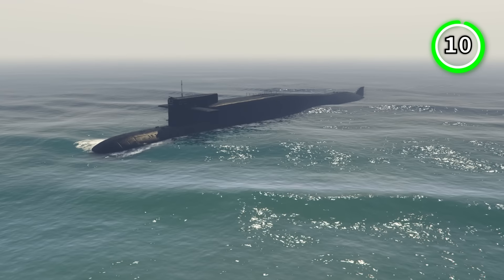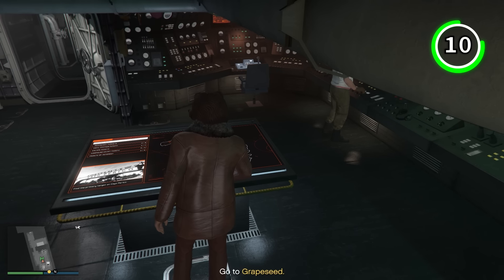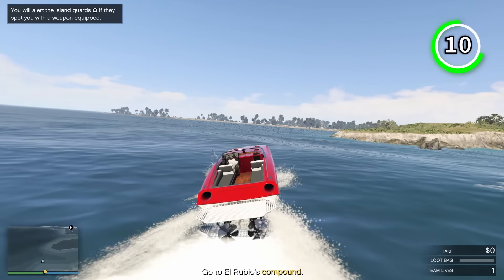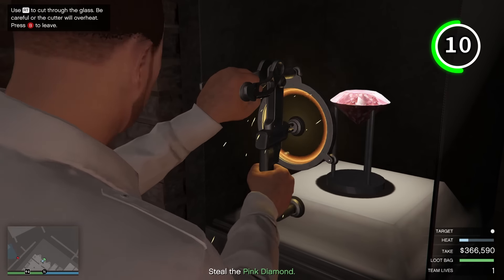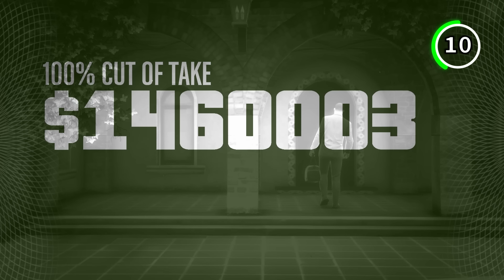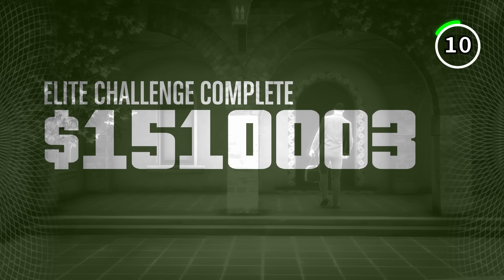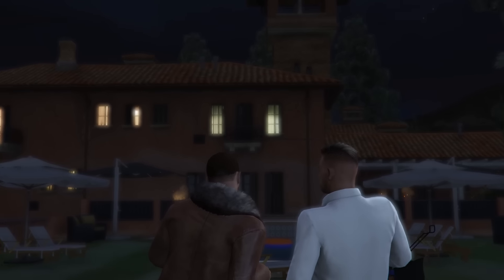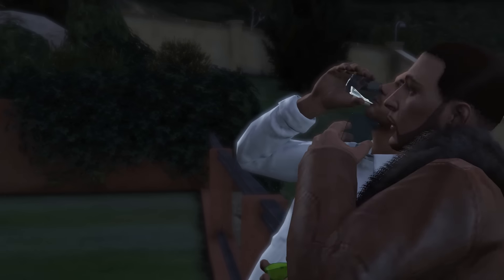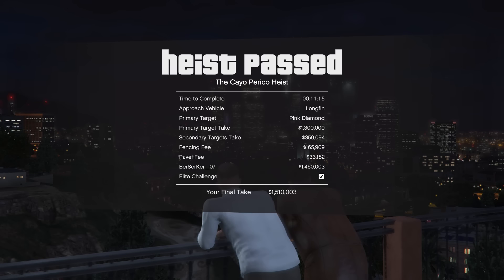Which leads me to the final thing on this list: the Kosatka submarine — the most infamous property in all of the game, allowing you to start up one of the best money-making opportunities in GTA Online. And that is of course the Cayo Perico Heist, which is still to this day the best way to make money in such a short period of time. From start to finish, this heist can be done in under one hour and can earn you anywhere from $900,000 up to $1.5 million, depending on your secondary and primary targets. This heist does unfortunately have a two-hour cooldown for solo players, but even with that, it is still the best way to earn money in the game, making the Kosatka a necessity for all players who want to make easy millions.